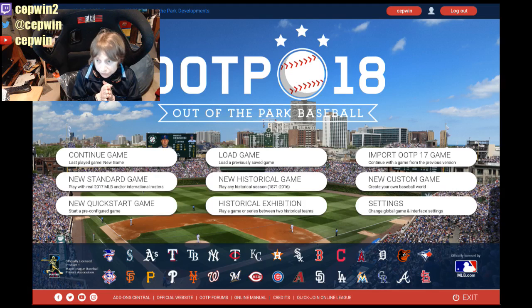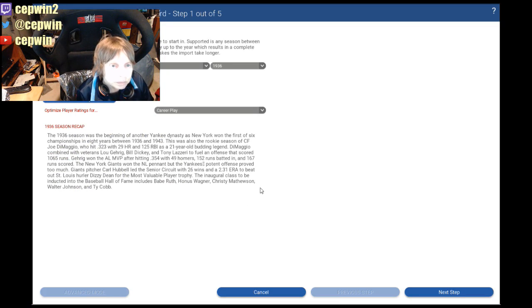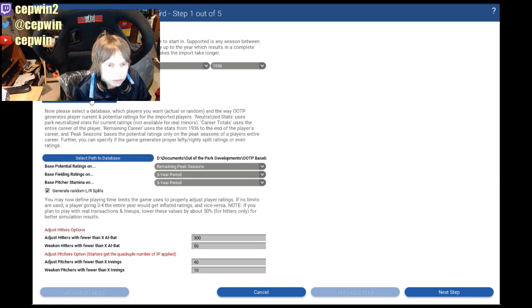It's a little bit tricky — you have to kind of hunt around for the option. We're going to start a new historical game. We want challenge mode, import real minor leaguers, and we're doing 1936. This is important: show advanced options, and as we go through this eventually we will find the option to turn off the racism — the color barrier.